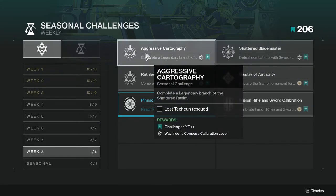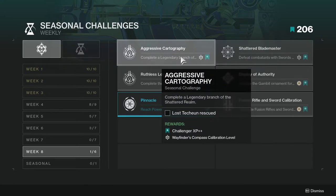First and foremost, Aggressive Cartography — complete a legendary branch of Shattered Realm. This one's not going to be too hard depending on your light level and how good you are at these types of activities. It's probably just going to hit harder and maybe have a few more champions here and there, but other than that I don't expect it to be that crazy.